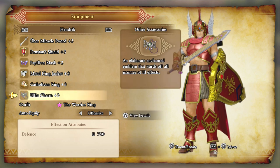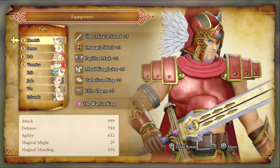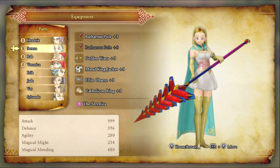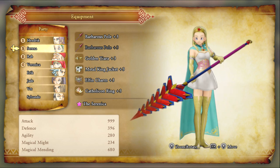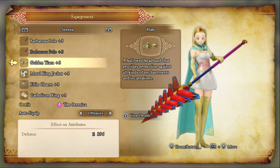I just like the warrior king outfit — I mean, it's badass. Look at him. And then for Serena, I know she gets a new costume after beating the super boss, but whatever, I'll get it.